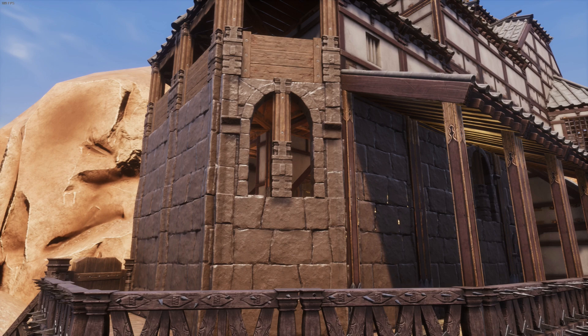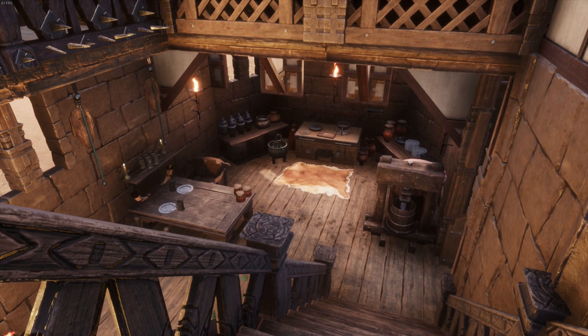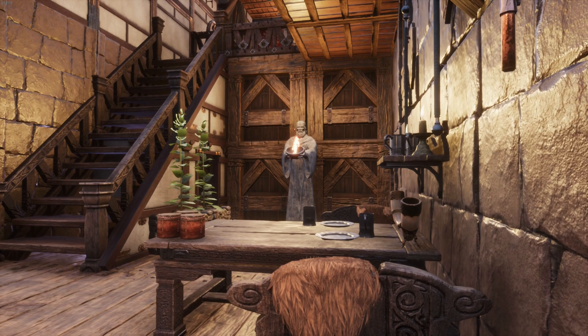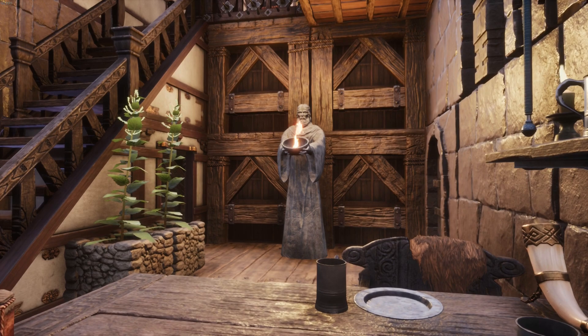And there we have it, a desert home in the Exiled Lands in map square H5. I think this build actually turned out pretty nicely. There are one or two things I think I would tweak if I were to do it again, but overall, considering I don't really tend to build linear houses like this, I think it worked quite nicely and including the height difference between the two sections was actually a massive boon for the build.